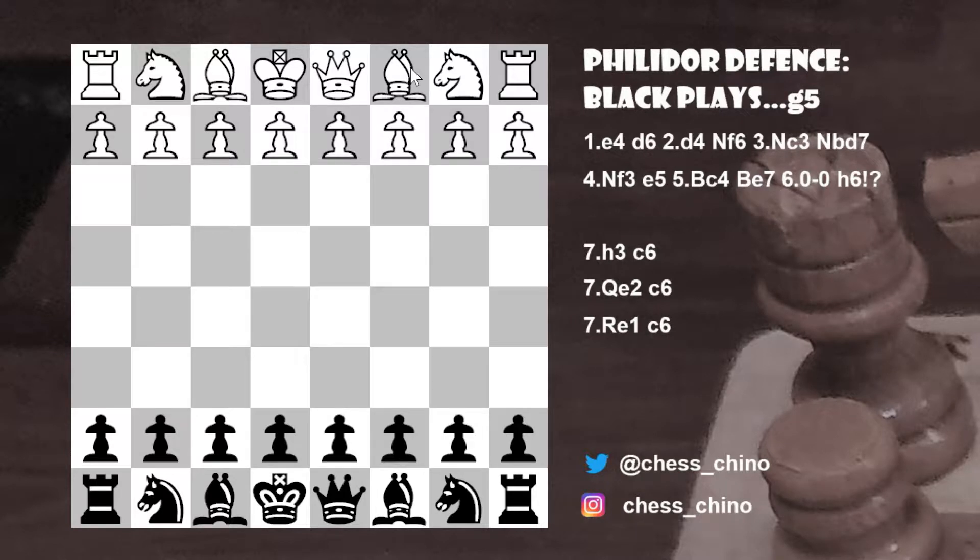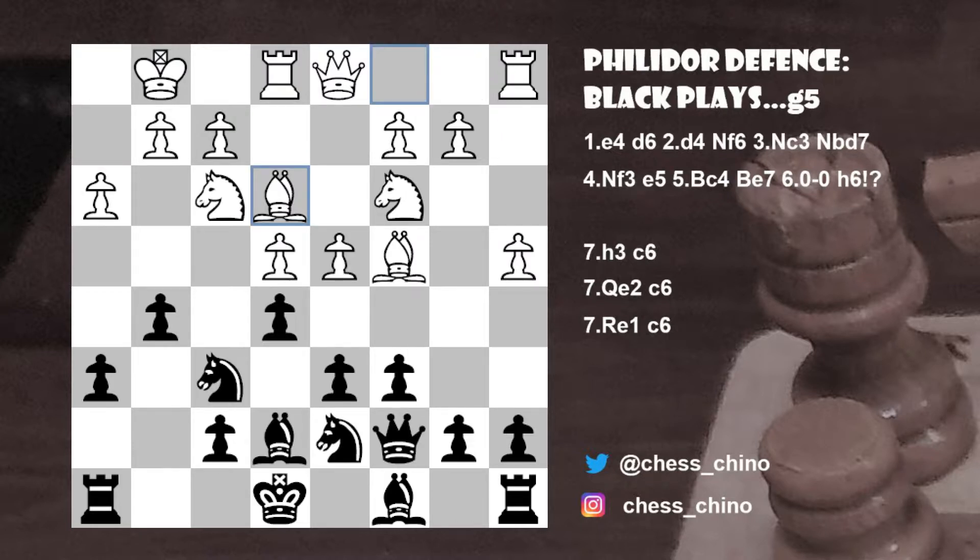Hello, it's Chino here. If you like aggressive openings, you're in the right place. Today, I'd like to explore the Philidor Defense, specifically the systems where Black plays g5. This is a typical position that Black strives for in this system. Typically, Black will play knight d7 to f8 to g6 and f4 with some attacking chances. It's a risky opening for Black, but I'll show ways for Black to have some fun if White plays some suboptimal moves.